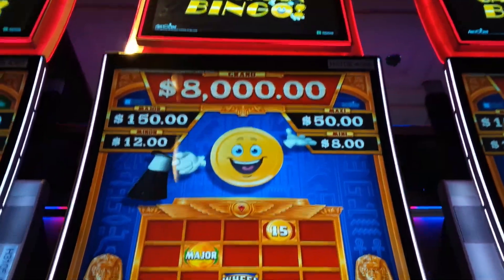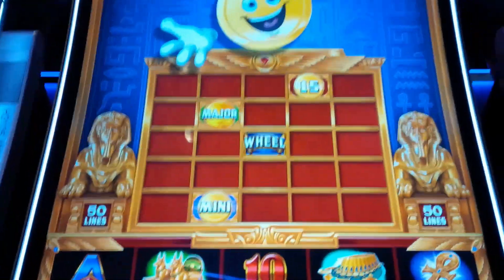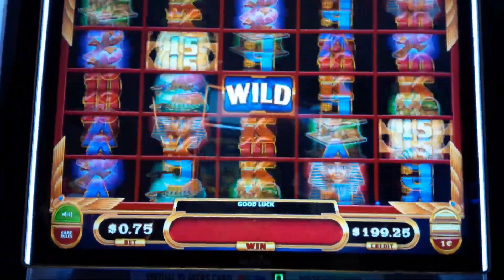This is Cashman Bingo — Babylon Jackpot Spy Aristocrats. Look at that nice little major up there at the 75 cent bet level.